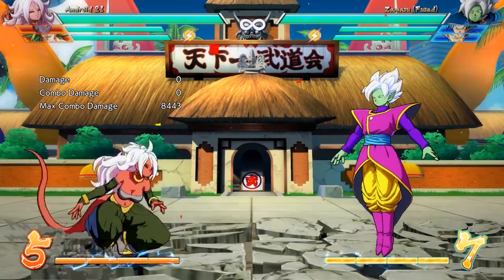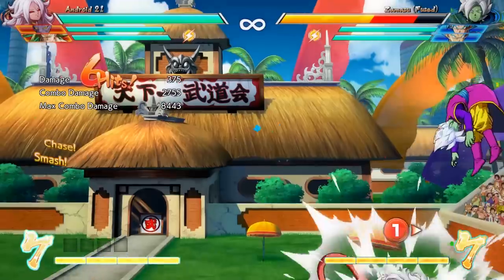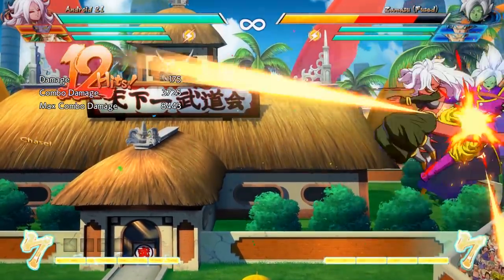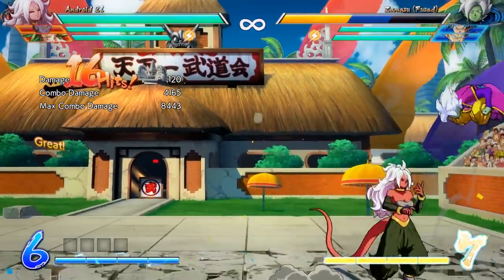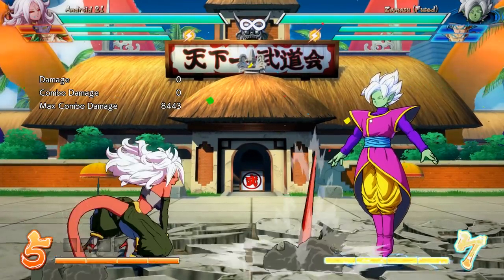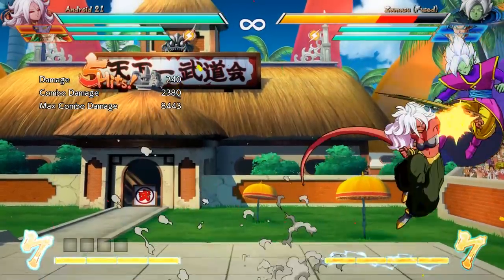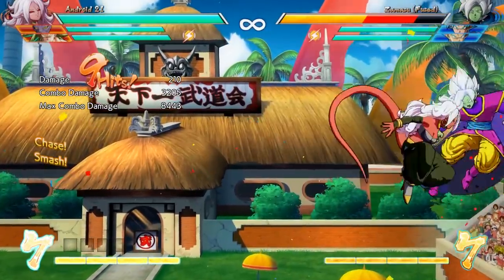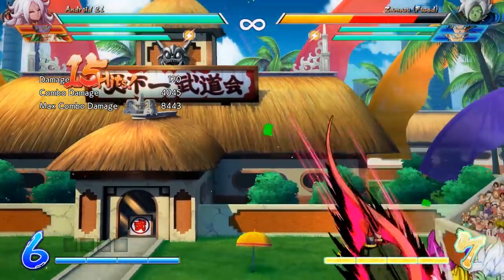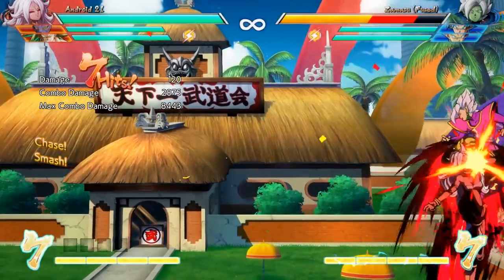Android 21's assist got some buffs with more hit stun, but that also came with decreased damage. That might not matter too much if you can get more conversions off of it, which could add up to more damage in the long run. Everything else listed is about her suction abilities, and I don't have nearly enough Android 21 experience to talk about the abilities she gains from absorbing other characters.